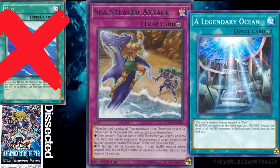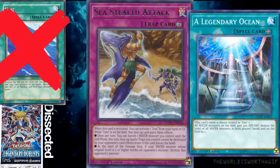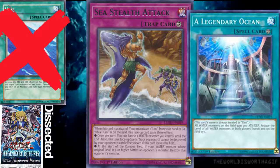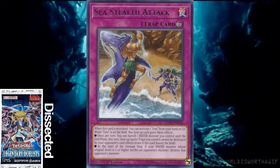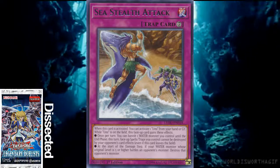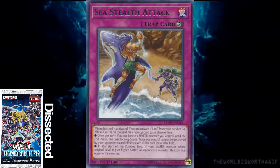It's definitely not something you're going to use in every deck, but for a Legendary Fisherman deck it works pretty well. Once per turn, you can banish a water monster you control until the end phase. This turn, face-up spell and trap cards you control cannot be destroyed by your opponent's card effects.